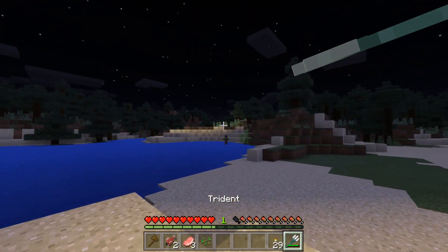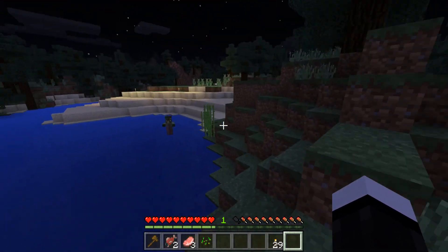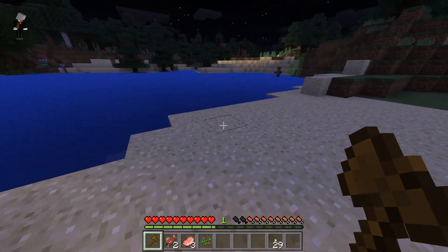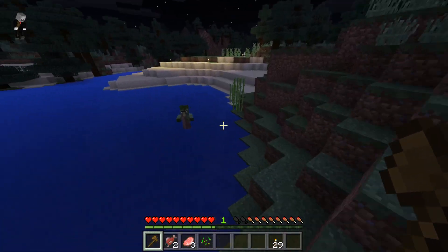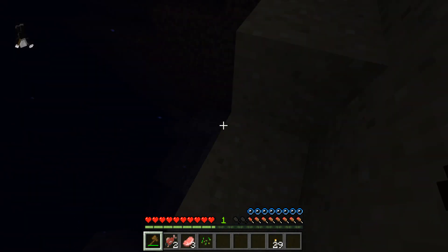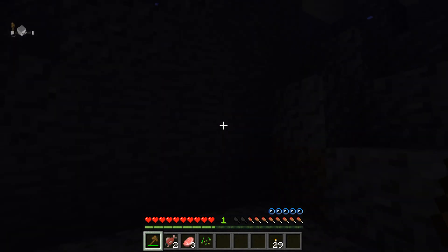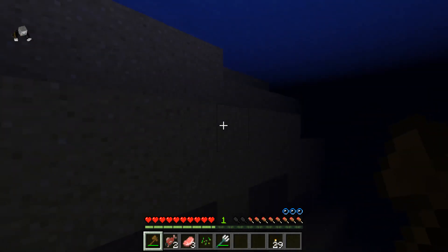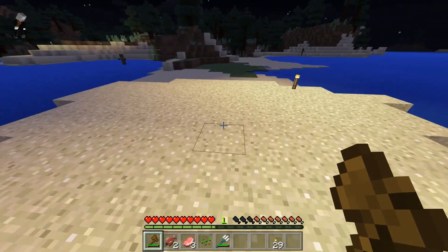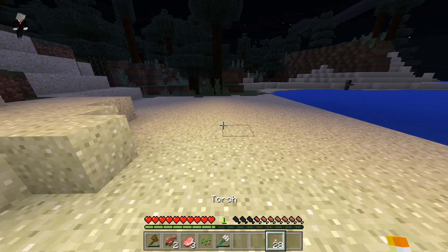There's some sugar cane over here — going to try to snipe with the trident. Oh wait, I forgot I'm not in creative mode and can't throw endless tridents. There goes my weapon. I now only have my wooden axe unless I go get the trident back. Where's my trident? Where's my freaking trident? Oh — we did get it back, sweet!